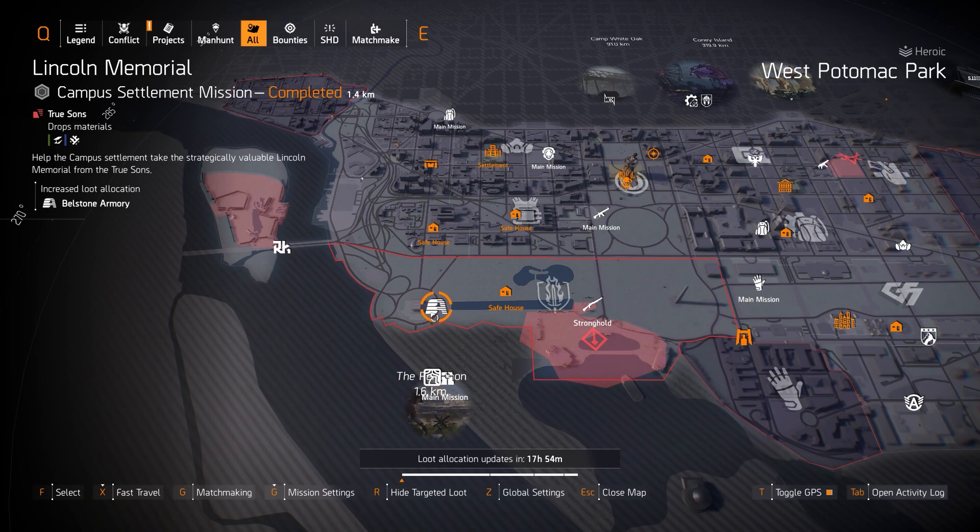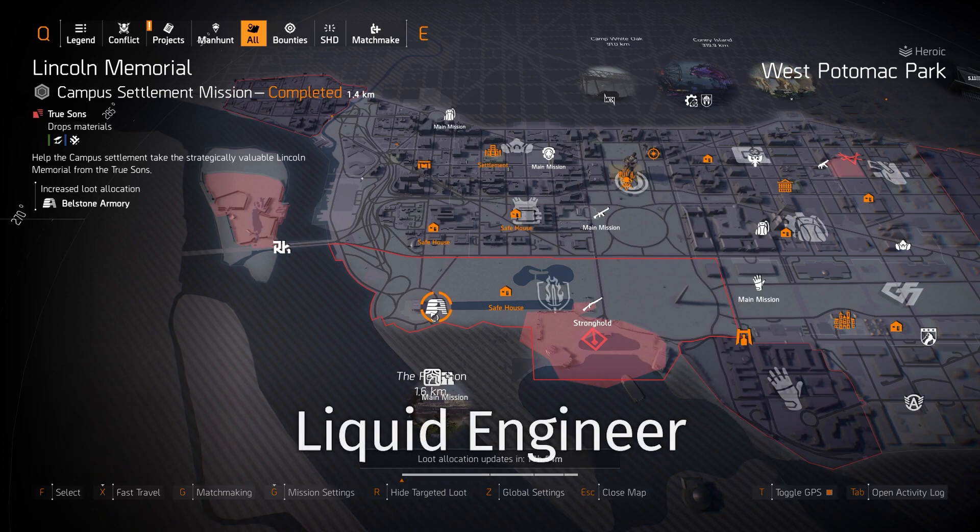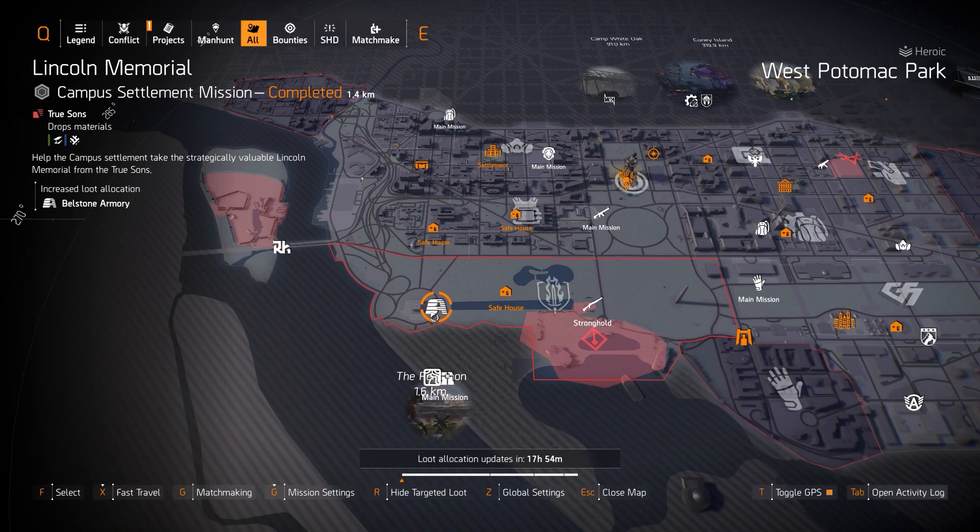Bellstone at Lincoln Memorial — this is a great day for it because you can definitely get the Everyday Carrier with a Perfect Efficient on it. It's a chest piece you can farm at Bellstone Armory, and it's a new brand that just came out with Title Update 11. Lincoln Memorial is a fast mission to run. I'm still not getting any screenshots of the Liquid Engineer with Perfect Bloodsucker backpack dropping from an NPC, but it can definitely drop from the targeted loot rewards pool — so run it and if you do get a Liquid Engineer to drop, please comment below.